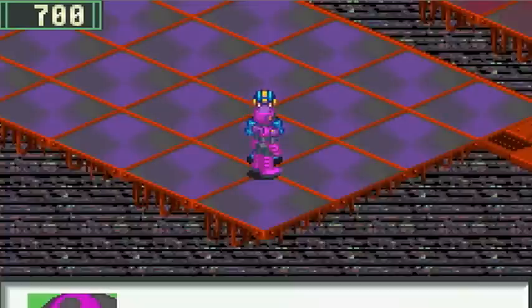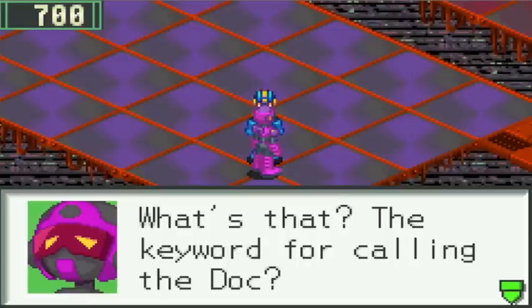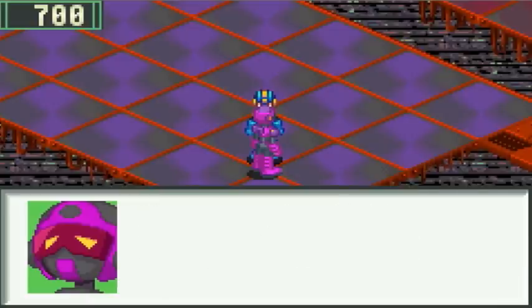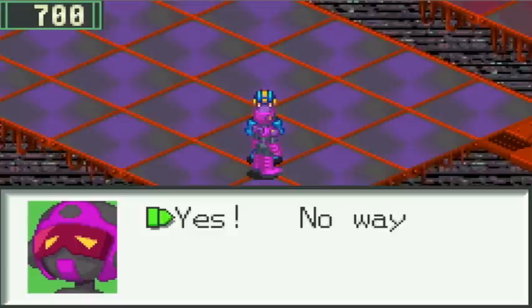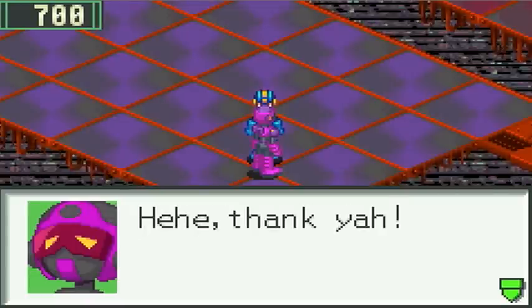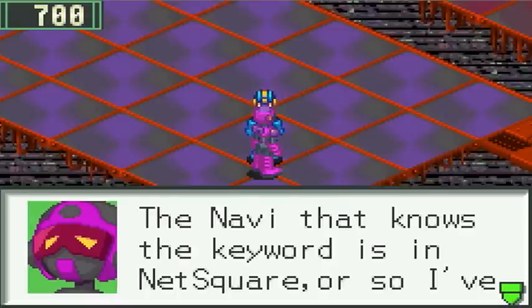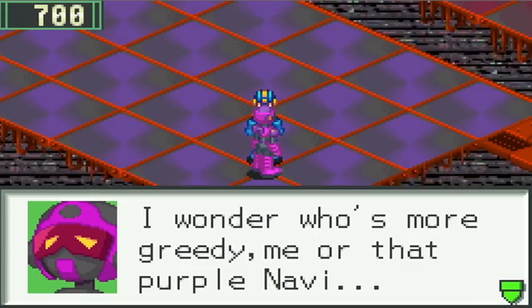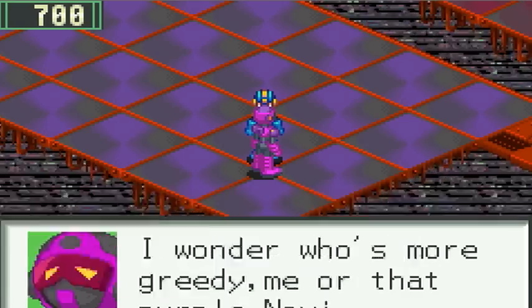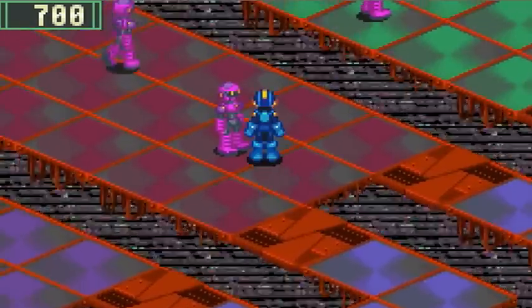He's like, have I seen you somewhere before? This is a famous informant — this is the guy they were talking about, that they even know me on the internet. So we need to figure out the keyword for calling Doc. We pretty much pay him 10,000 Zennies, and he tells us: the Navi that knows the keyword is in NetSquare, or so he's heard. It's a purple Navi, and it's pretty greedy.